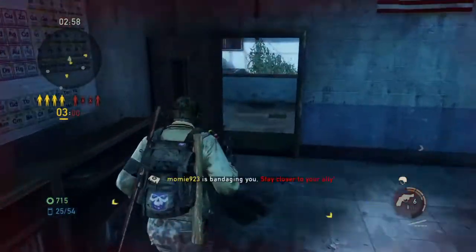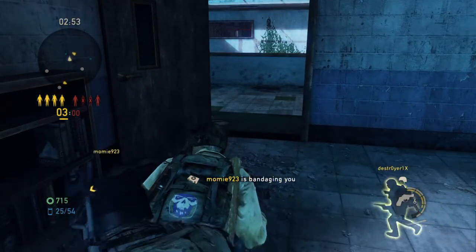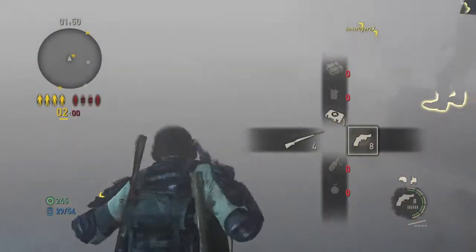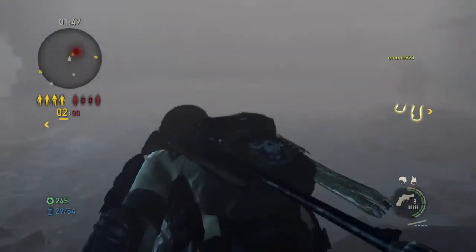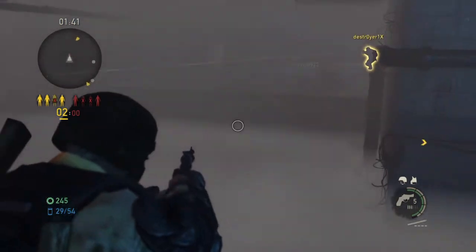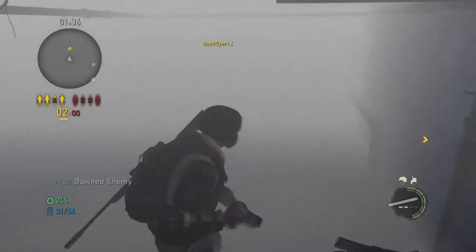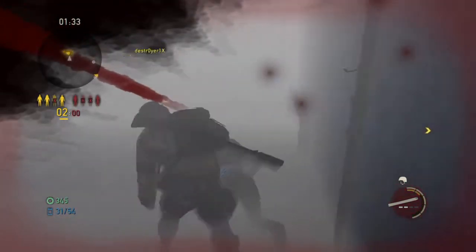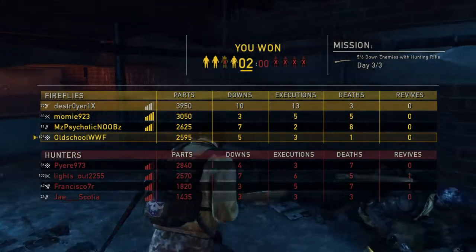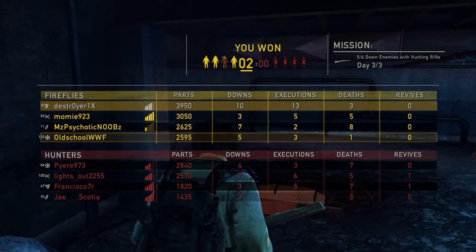So as you take a look at the scoreboard now, you see that we are in the lead. We've got a big cushion, they have absolutely none. The only thing that really changed was adding the sniper element to the game. I'm not that good a sniper whatsoever, but just adding that factor took them out of their routine. So if you don't use the sniper stuff, if you're not into the hunting rifle, start messing with it, get used to it. Practice, because it's a huge advantage for your team if you can be that person. Good luck!